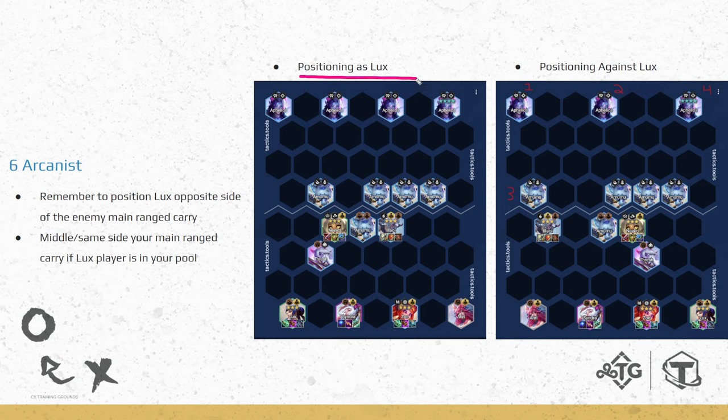For Lux positioning: if we want to snipe the enemy carry, Lux hits the farthest unit and units in between, though she deals less damage to each subsequent hit. The first two units she hits are stunned. We want to position Lux on the opposite side from the enemy's main ranged carry to snipe them down. This works best if the enemy carry has no healing — by the second or third cast, they'll be dead. Lux casts often due to the Porcelain trait with Amumu, and with Shojin she only needs 5 autos to cast again.